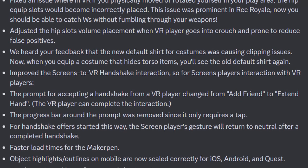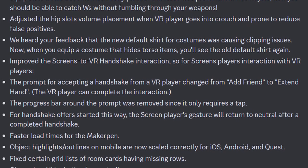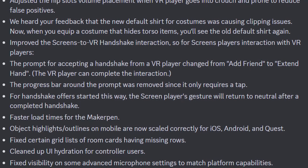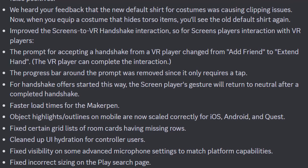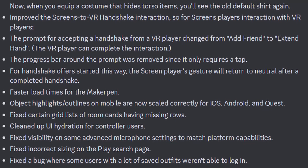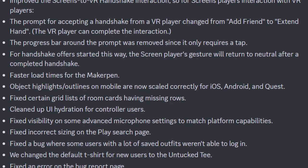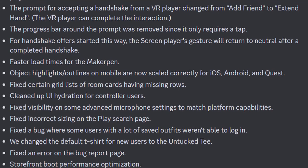They heard feedback that the new default shirt before costumes was causing clipping issues. Now when you equip a costume that hides torso items, you'll see the old default shirt again. They improved the screen to VR handshake interactions — the prompt for accepting a handshake for the VR player has changed to 'add friend to extend hand,' the progress bar around the prompt was removed since it only requires a tap, and the screen player's gesture will return to neutral after a completed handshake. Faster load times for the Maker Pen. Object highlights and outlines on mobile are now scaled correctly for iOS, Android, and Quest. Fixed certain grid list of room cards having missing rows, cleaned up UI hydration for controller users, fixed visibility on some advanced microphone settings, fixed incorrect sizing on the play search page, fixed a bug where some players with a lot of saved outfits weren't able to log in, and they also changed the default t-shirt for new users to the untucked tee. Lastly, storefront boot performance optimization.